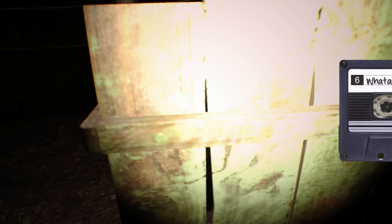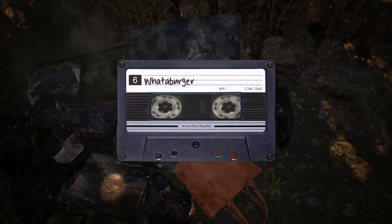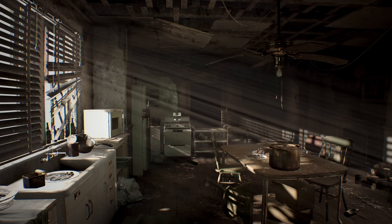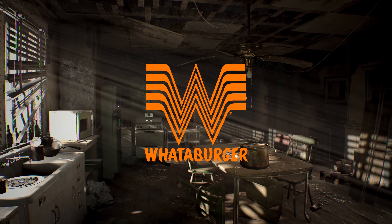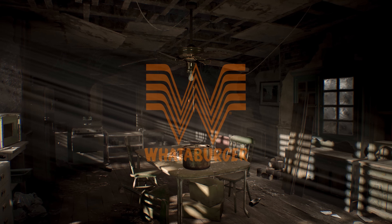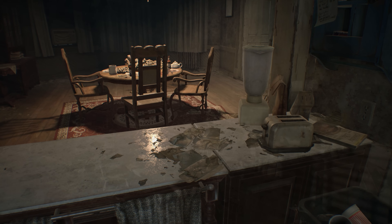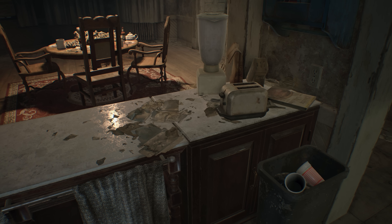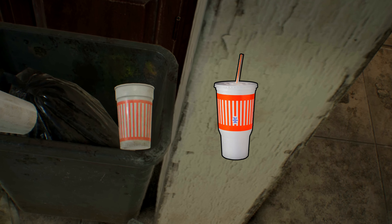The next one is a small nod to a fast food chain of all things. Resident Evil 7 takes place in Louisiana, but both Ethan and Mia originate from Texas. What you may not know is that Whataburger was founded in Texas and would eventually expand to Louisiana as well, but for the most part it's a regional food of the United States. If you look in the trash and randomly placed around the Baker residence, you'll see what appears to be a clear nod to Whataburger's iconic cup design.